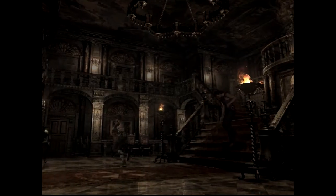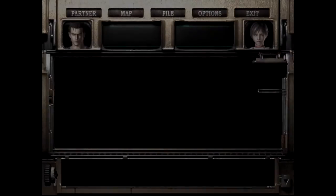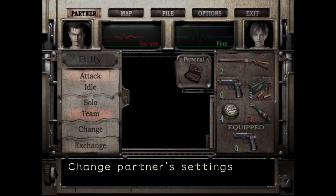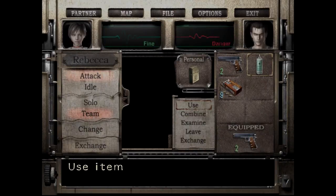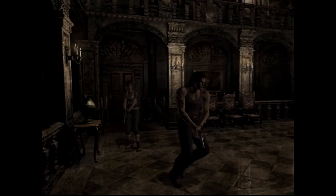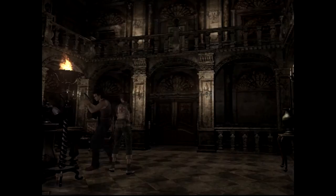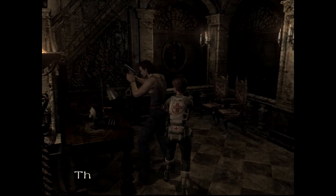Anyway. Really need to find a save room sometime soon. And I think I need to help Billy - oh, that typewriter right there. Need to go ahead and give Billy some sweet, sweet loving. He got chomped on out there. There's a typewriter over here. Let's go ahead and save.